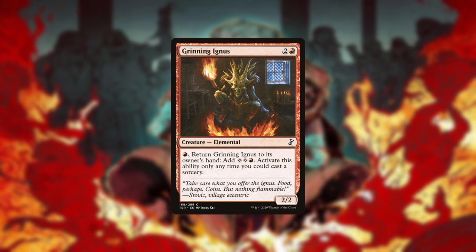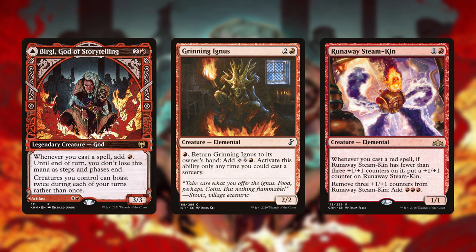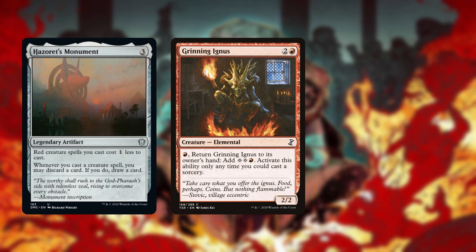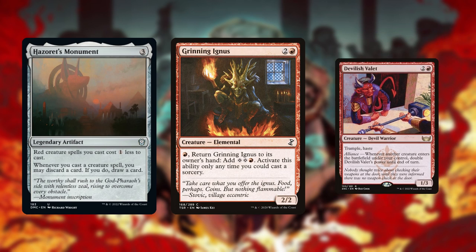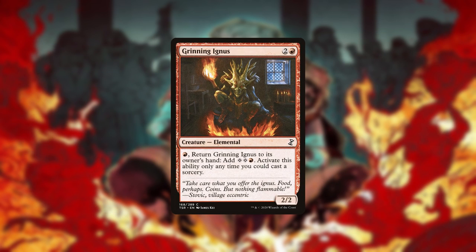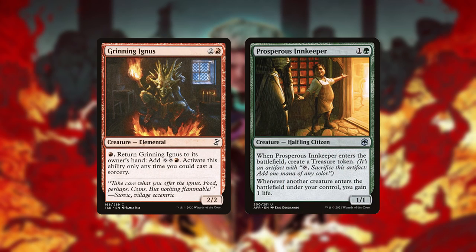Grinning Ignis itself can't be stopped by instant-speed creature removal since it returns to your hand as part of the cost of its ability, thus denying your opponent an opportunity to respond. They can still target Bergy or Steamkin, though. This isn't the case if you're using Hazoret's Monument, although they can still interact if your payoff is a creature, but not if it's Outpost Siege. Also, Ignis's ability has a sorcery-speed activation clause, so your opponent can respond if anything triggers as a result of it entering.